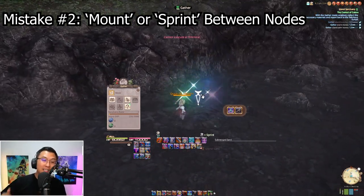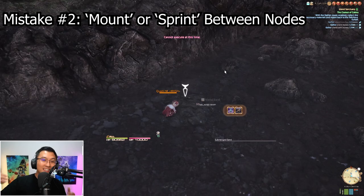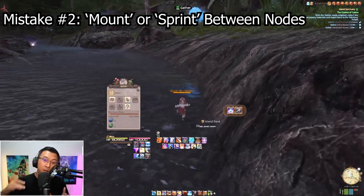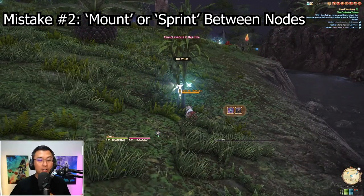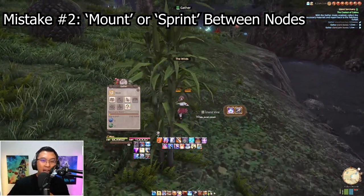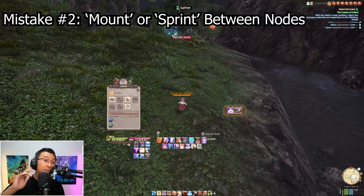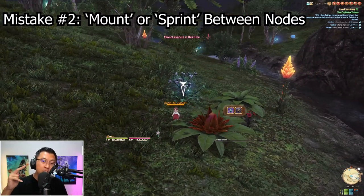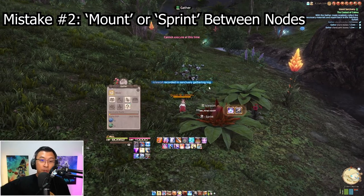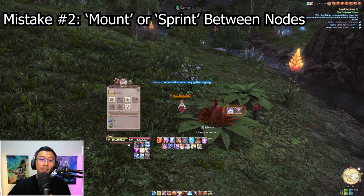These two macros help you avoid forgetting to pop sprint or mount between nodes, keeping you efficient even when you're multitasking. I'll put both macros in the description below so you can copy and paste them directly into the game.